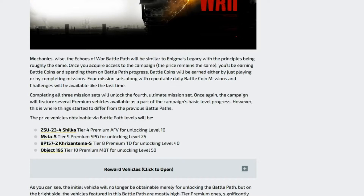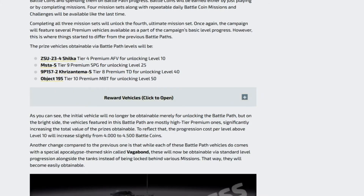Some of us like to play SPGs like me. It will be unlocked at level 25. We'll also have a tier 8 premium TD for unlocking level 40, gonna be called Chrysanthema S, or the 9P-150-57 - just put Chrysanthema. And at level 50 we will have the Object 195.